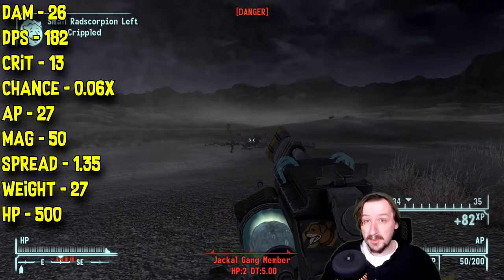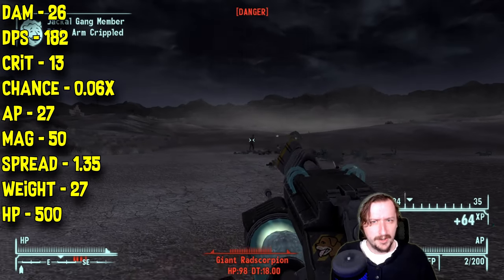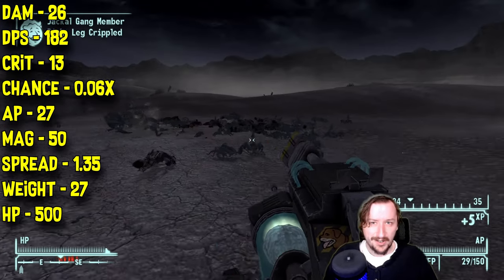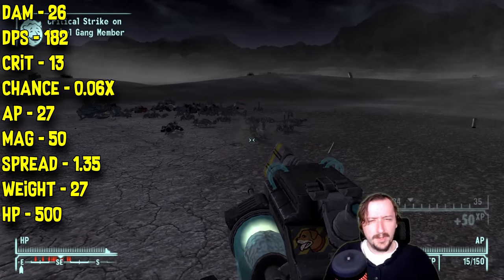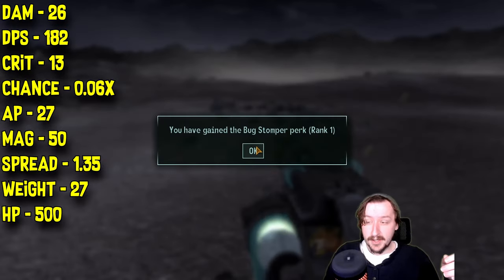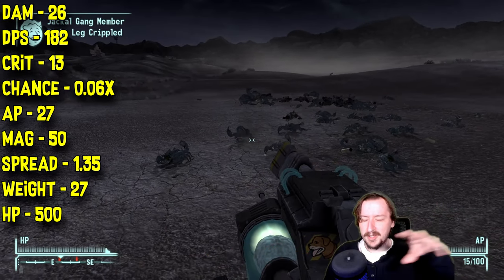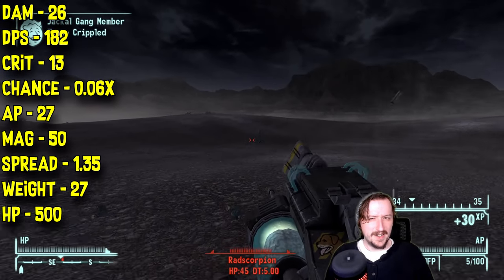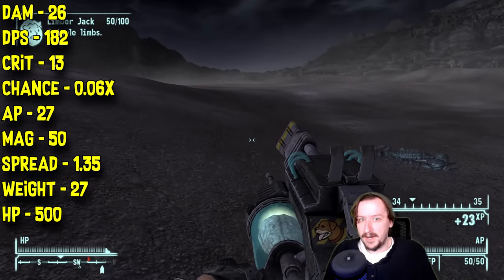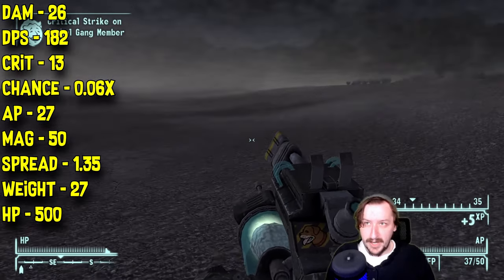The K9000 does 182 damage per second, which is quite high. It has 13 crit damage — weirdly, half of its regular damage — with a 0.06 times crit modifier. It costs 27 action points in VATS, which is actually pretty decent. It holds 50 rounds with a 1.35 spread, so it isn't very accurate at longer ranges. The spread goes all over the place, and sometimes bullets seem like they don't render in. This weapon weighs 27 and has 500 item health.